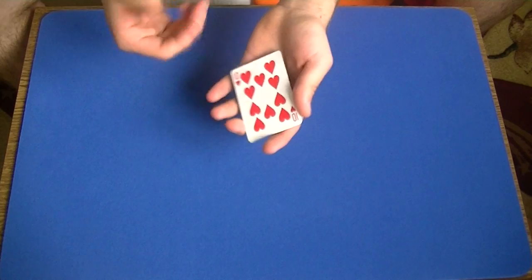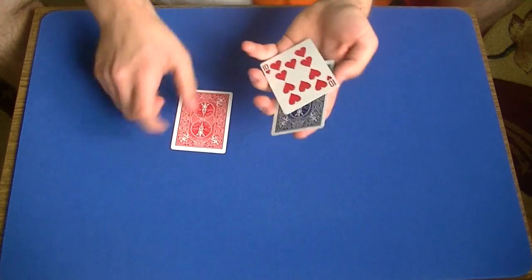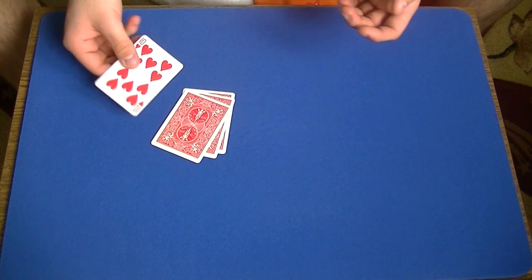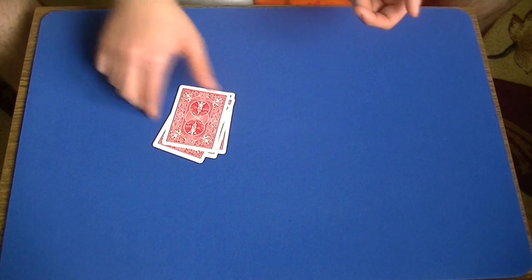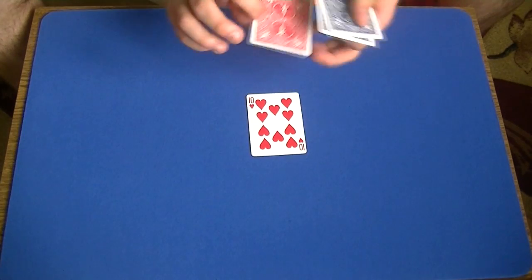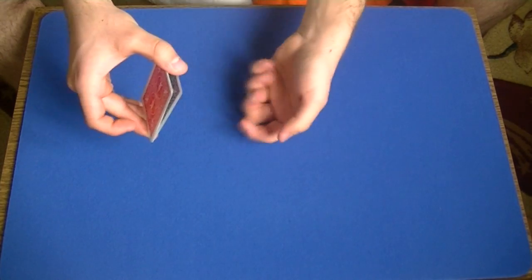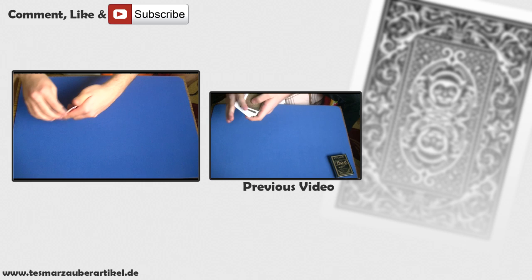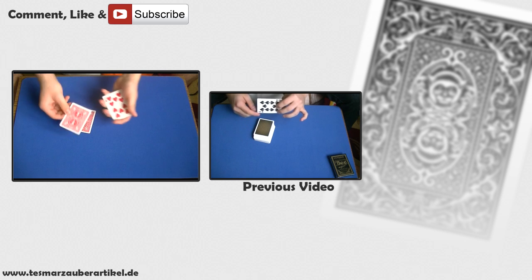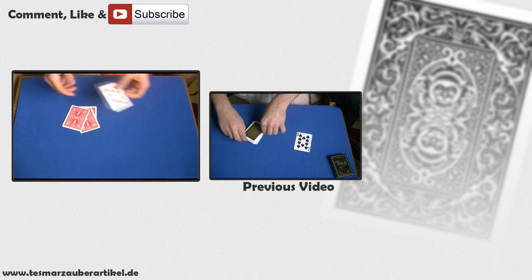At this point the 10 of hearts is on the face and I can perform the move I taught you before. Because now it is going to look like I have four red 10 of hearts, and at the end of the trick I can even turn around the real 10 of hearts. This is basically it. So one more time: you would have here one blue card, the 10 of hearts goes to the third position, catch a thumb break, clip the blue card, turn around the three cards, square them up, and perform the move. You always have to be careful not to flash any of the blue backs. And this is basically the end of the trick.